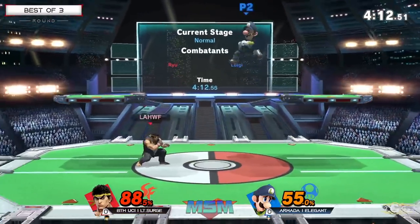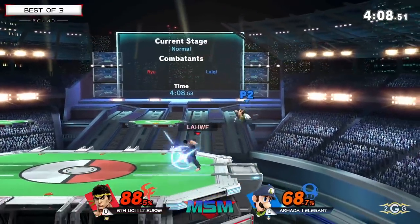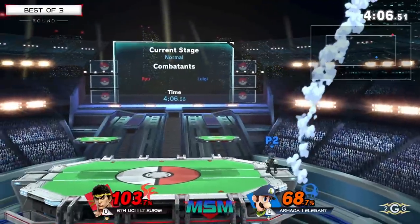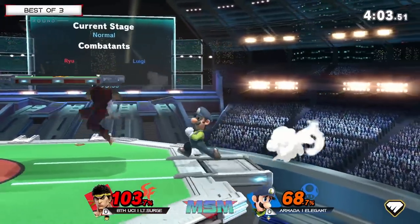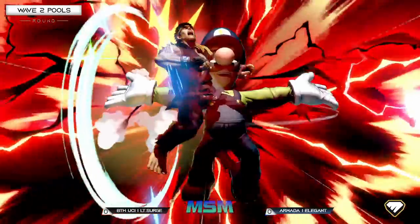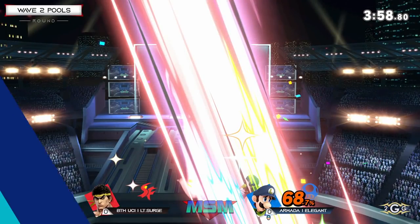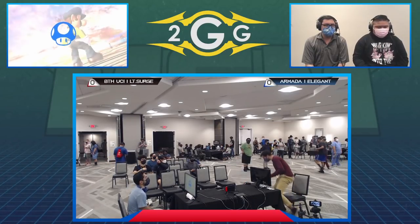Both of them just playing their range game here. Elegant implementing a lot of dash back grabbing, expecting Lieutenant Surge to get in. But down B beating out that forward smash — that could have taken the game. It's a DI mix-up: no DI you up B, DI out you down B, DI behind you back air — it's so difficult to get out of that.